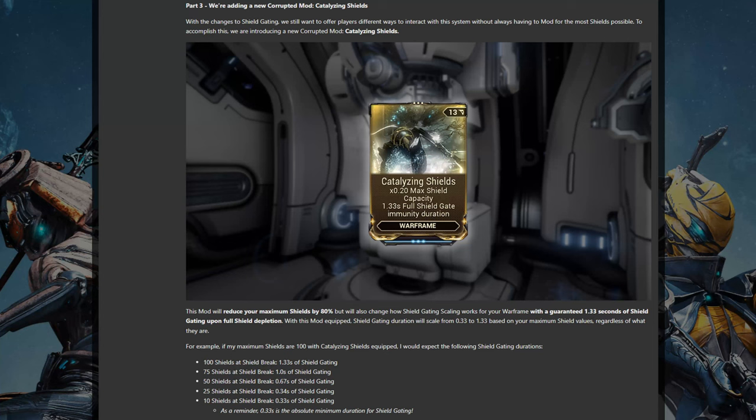To that end, a new mod is being introduced: Catalyzing Shields. This will reduce your maximum shield capacity to roughly what it is today with a decaying Dragon Key, and loosely replicates today's shieldgating mechanics. While you get a 0.3 second shieldgate on one shield hit point and 1.3 seconds on full shields, the mod will also grant you a middle ground shieldgate based on the proportion of shields restored compared to your maximum. It comes at the cost of a D-polarity mod slot rather than a slot-free Dragon Key, but if you want to shieldgate tank with minimum shields, it is still possible post update.